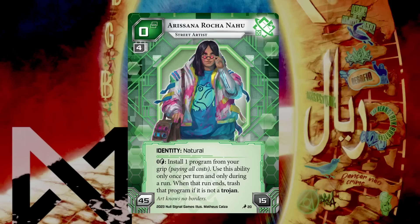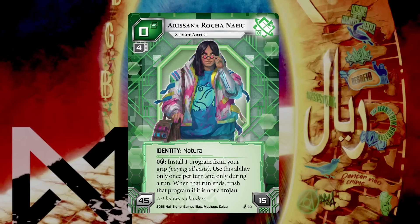Arsana's condition is different from basically any other Shaper run ability we've seen. The ability says that at any paid ability window during a run, you can install a program from your grip paying its install costs. Use this ability only once per turn and only during a run, and when that run ends, trash that program if it is not a Trojan. There's clearly a strong desire to play good Trojans now.